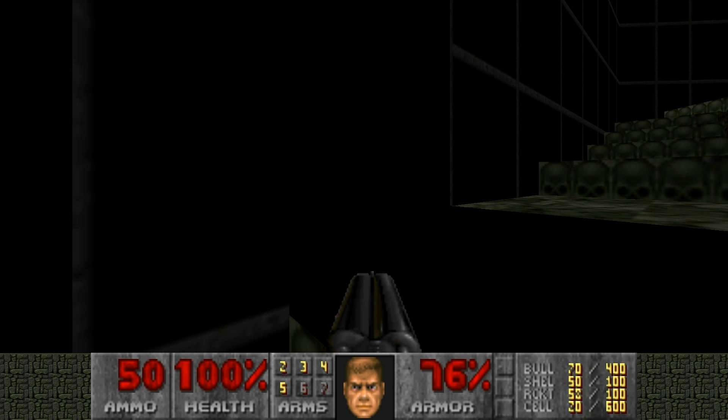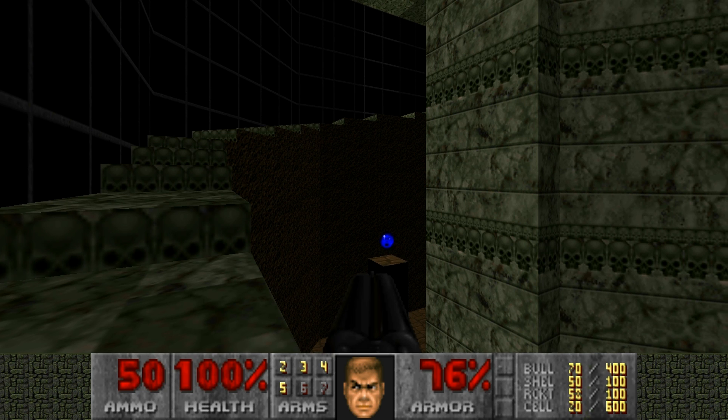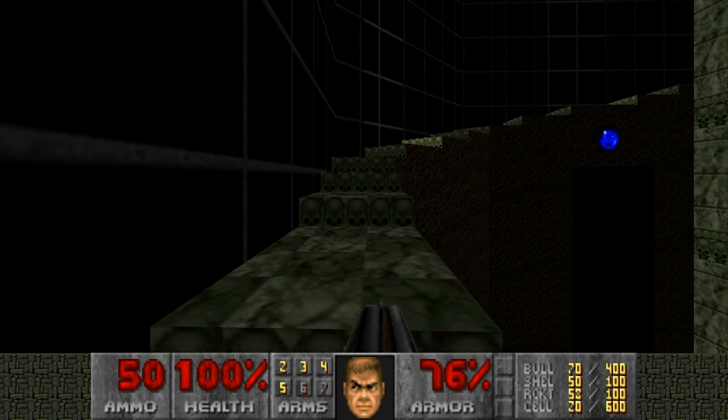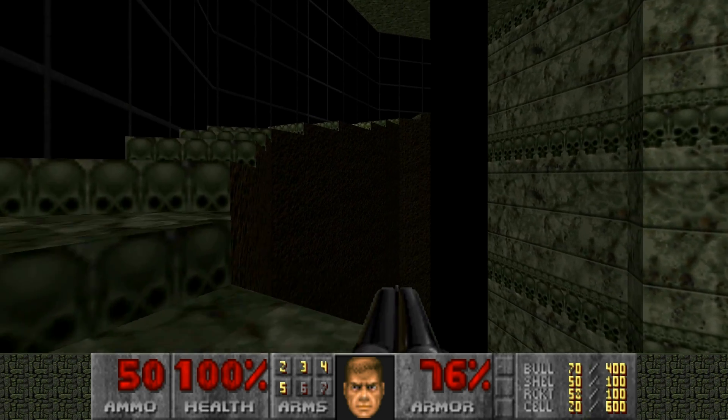Enemies fall through it for some reason. Press that switch and it raises that up. For some reason Doomguy can't fall through it, but enemies can. Not sure how that works. And enemies that are bigger than Doomguy fall through it.